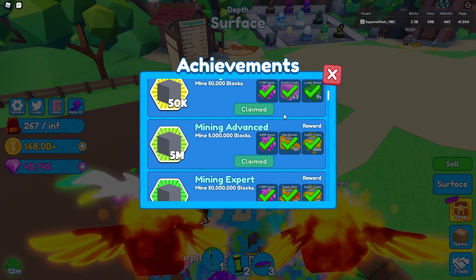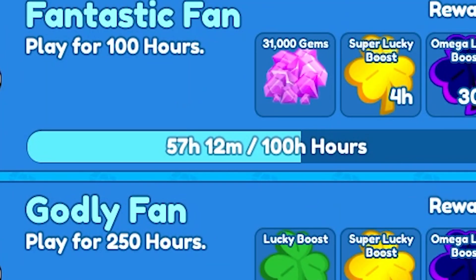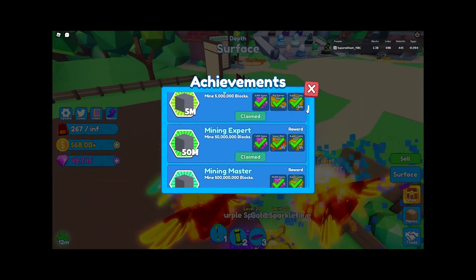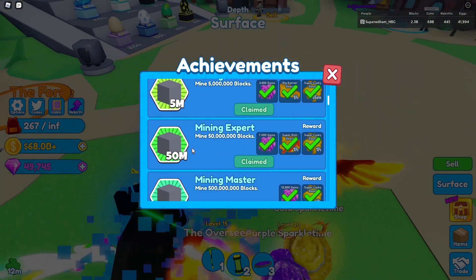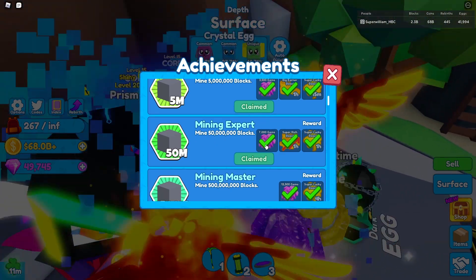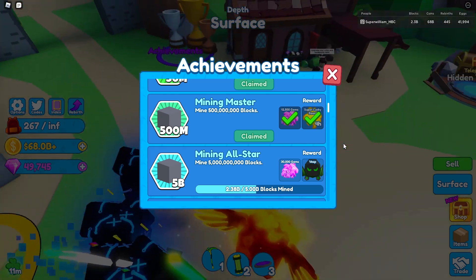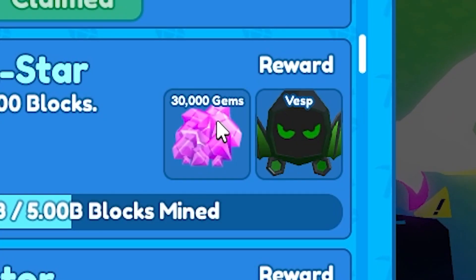50 million blocks — which isn't even that much, because if you're getting 5 million you can get 50 million really easily — that's 7,000 more gems. 500 million, which is a bit more difficult, gives 12,500. And if you mine 5 billion, which I haven't even done yet, you get 30,000 gems. So that's a lot of gems all combined.